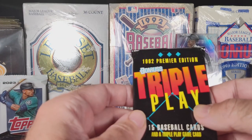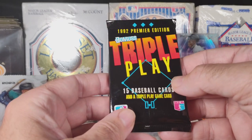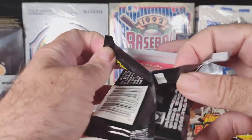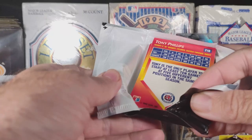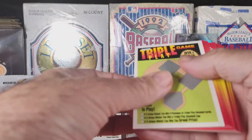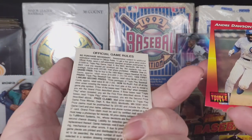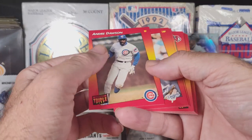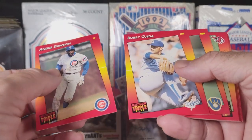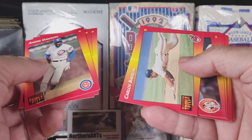Moving on to the '92 Premier Edition Donruss Triple Play, 15 cards. Let's give this one a look. These might all be in the right direction. We got a game card — 1992. I doubt it's worth scratching because it's probably been over for a while. Andre Dawson — that name looks familiar. Carlos.